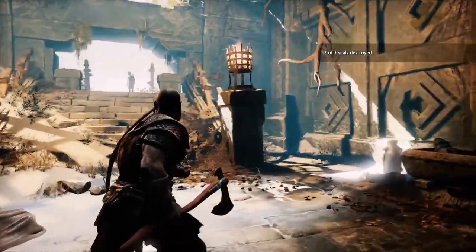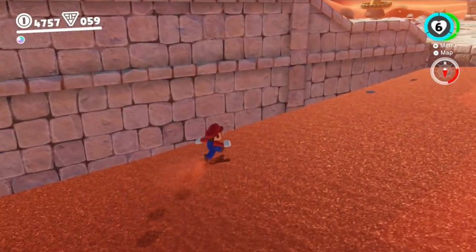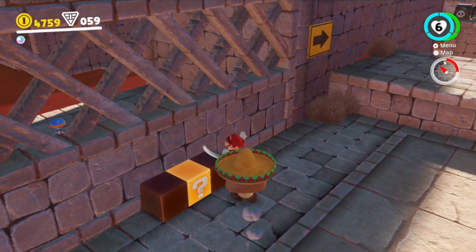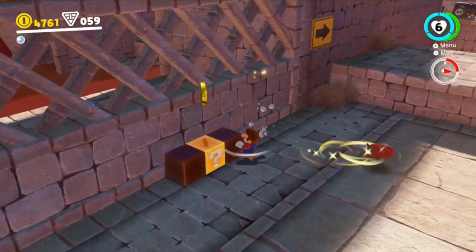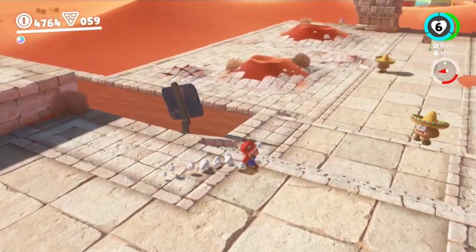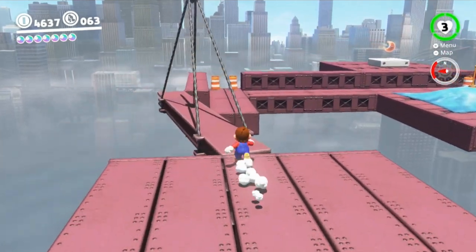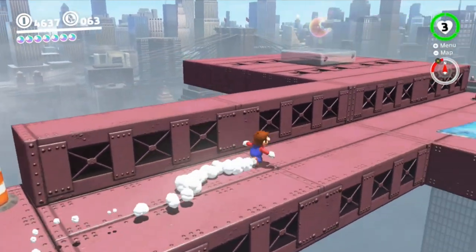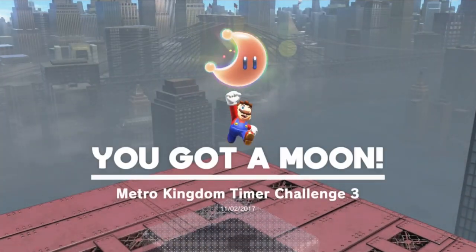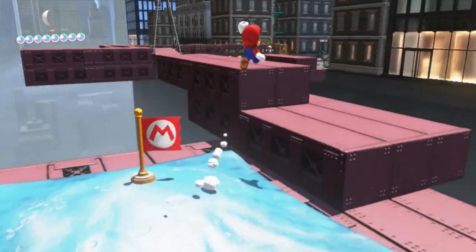I mentioned earlier that varied use for single actions is what I believe makes great mechanics. That's what makes Mario's jump so iconic — it's simple, yet versatile, and it's an action that a whole franchise is built around. Mario's jump is the primary mechanic in the NES Mario games, Mario 64, and even in modern games like Mario Odyssey. It's a game mechanic that's stuck around for generations and has defined the character. With each iteration of Mario, Nintendo finds ways to keep the jump interesting.